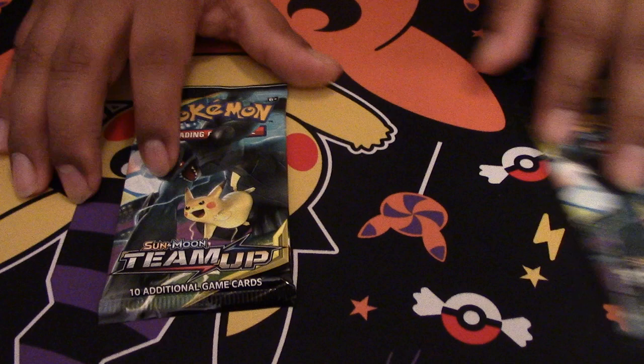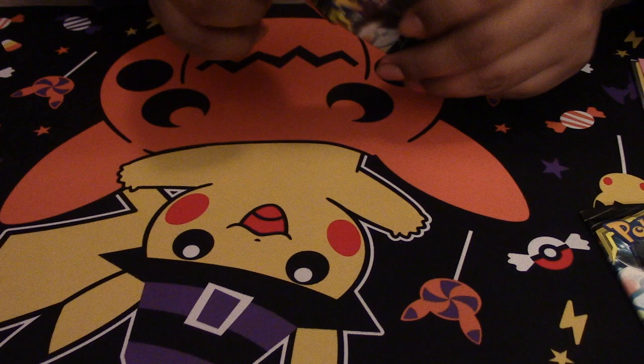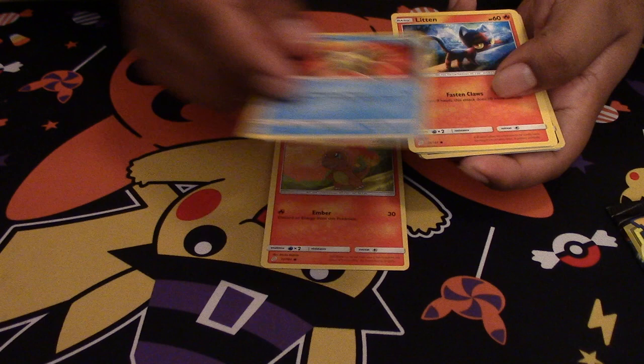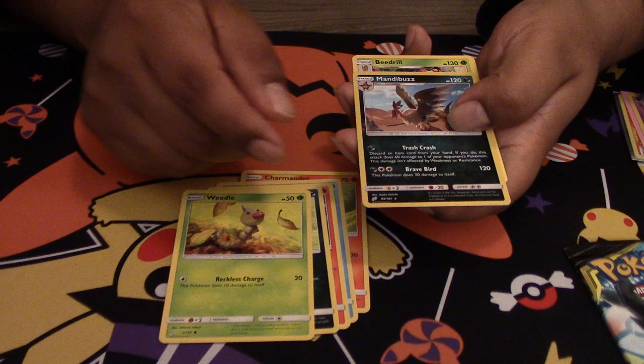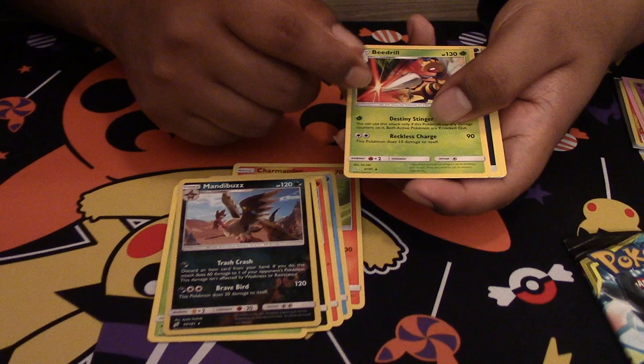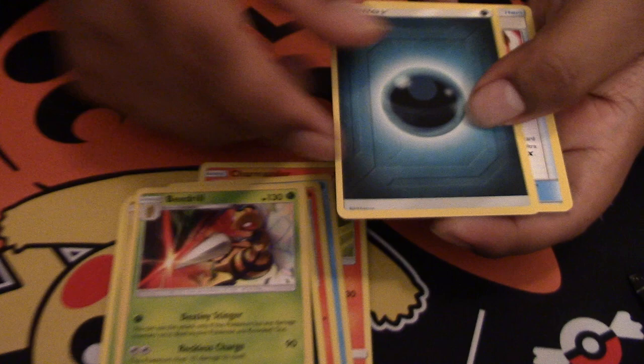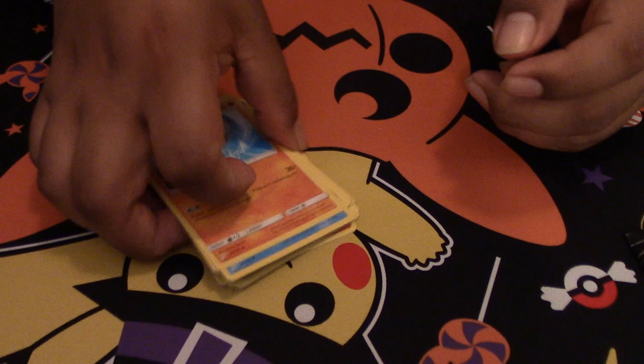Alright, down to our last two packs. Hopefully we have one hit in these — so far only one holo and the random Hoopa from earlier. Here's a code. We got a Charmander, a Staryu, a Litten, a Zorua, we got a Weedle, a Mandibuzz, a Vespiquen — oh, pretty good card. My brother was looking for this. It has Destiny Stinger, which basically knocks out both active Pokemon if it has any damage counters on it, so it's very useful. Energy, Fairy Charm, Wartortle, and a Pupitar.